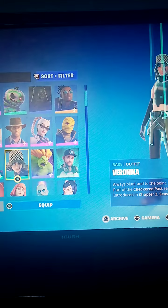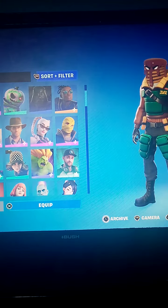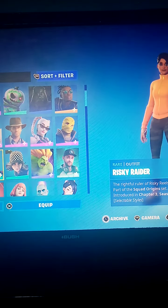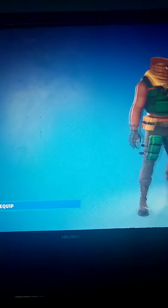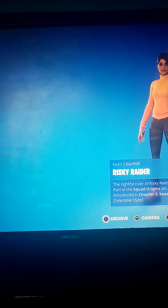They have no edit styles. The ones that say edit styles but in green — they do not have edit styles whatsoever. However, the ones that are next to them do. But when you do it really fast, it makes it look like these people do have edit styles, but they actually don't.